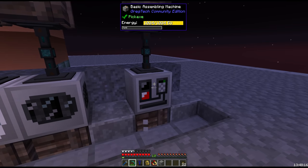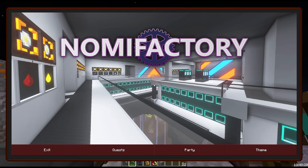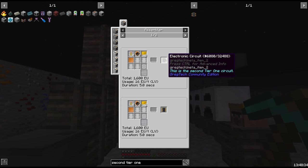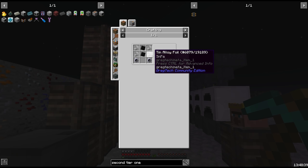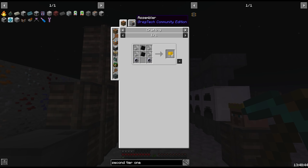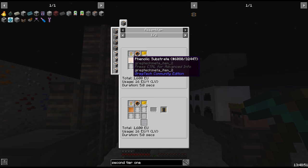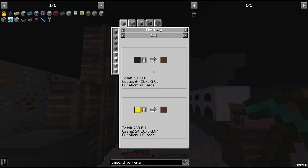The assembling machine will be used to put together the circuits, but of course we need some new components for these things as well. Checking out the recipe for the second tier 1 circuit we want to go for: we're going to need some capacitors — just some tin alloy, rubber sheets and some silver — we can manage that no problem. We also need a new tier circuit board, the phenolic substrate, which is the upgrade from the coated circuit board and takes phenol in a chemical reactor.